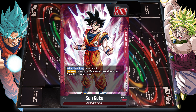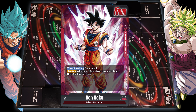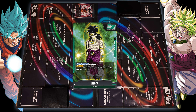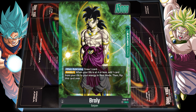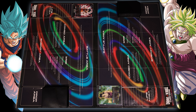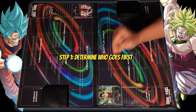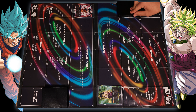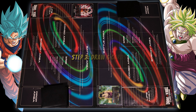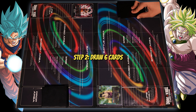The new leader from the starter deck, Son Goku, and we got Broly coming into the picture from the other starter deck, and we're about to battle it out. Rock paper scissors — looks like I'm gonna be going first.